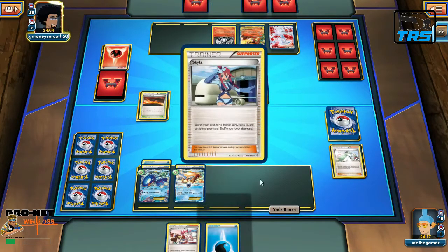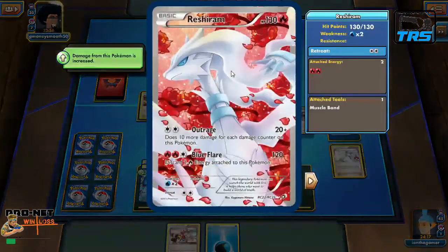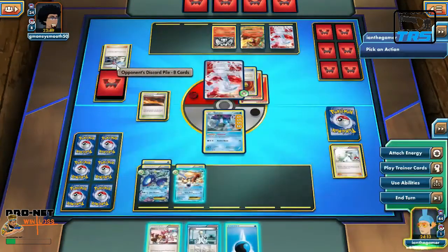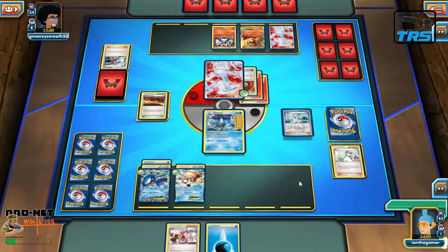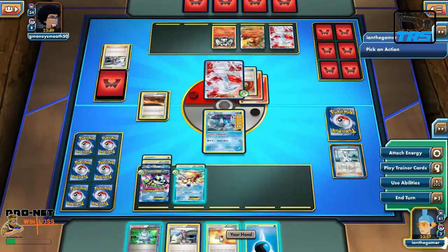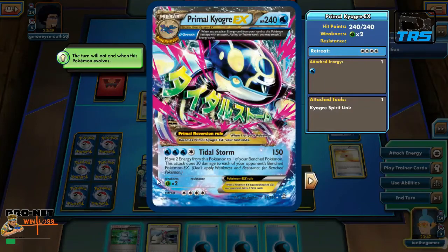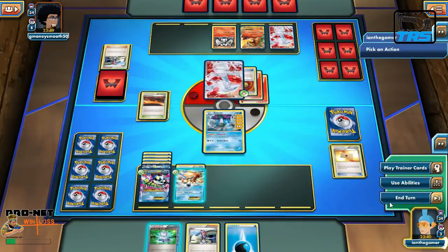We see a Scorching Earth and a Reshiram ready to do Outrage — 40 with that Muscle Band. Looks like a quad Reshiram deck, and they Skyla for the Trump Card. Let's hold off and maybe get the Primal Kyogre. We go Korrina for five and we do get the Primal Kyogre! Let's get all the energies — we get two Water Energies, and we're going to use that trait that lets us double attach.